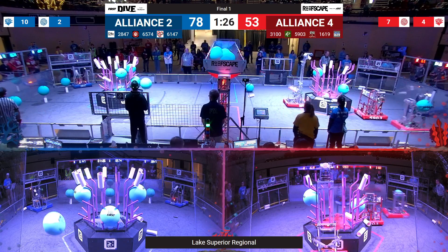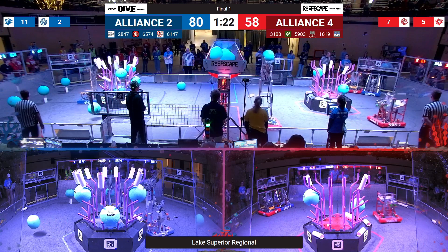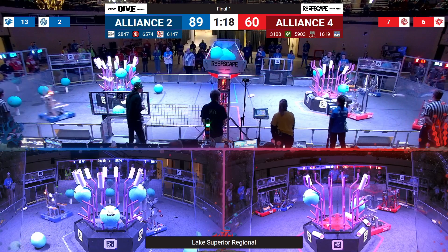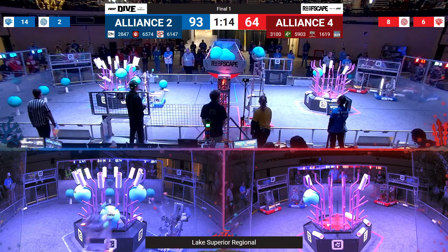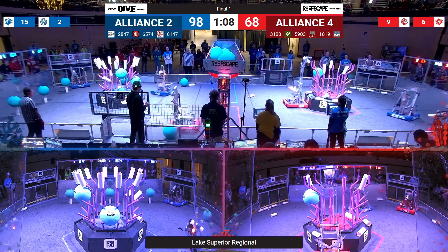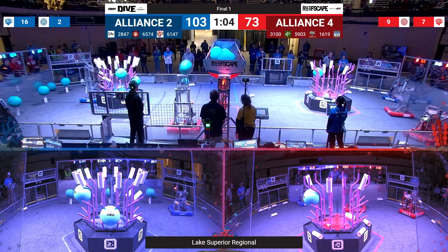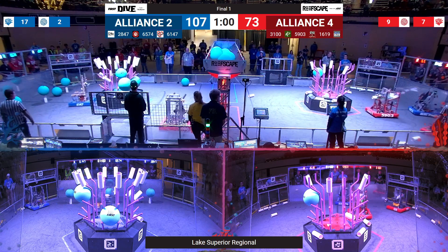Red Alliance, Alliance number four, has a lot of catching up to do. They are mishandling those coral. But the Lightning Turtles — that's 3100 — they're doing wonderfully with that algae. There goes another one up to the Red Alliance net. Lightning Turtles on the hunt for more algae. It goes up — oh, it bounces out the wrong way.